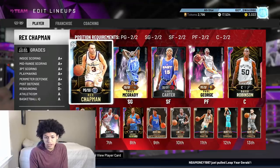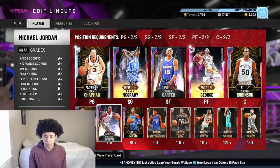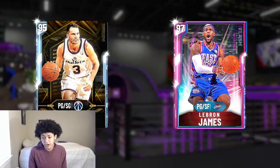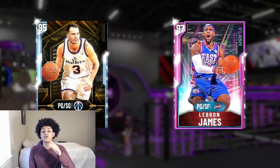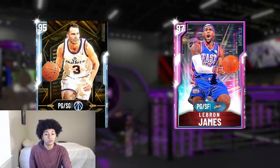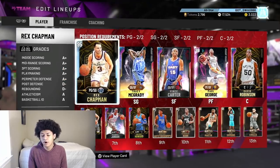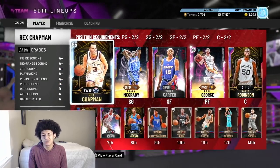The last lineup tip is simply to run with the lineup you feel comfortable with. You might have better players in your collection — like I have the pink diamond point guard LeBron James — but personally I like running Rex Chapman. I feel a lot more comfortable with Rex Chapman's release and his role as the floor general of my offense. Sometimes you may have better cards, but just find a lineup that works for you.